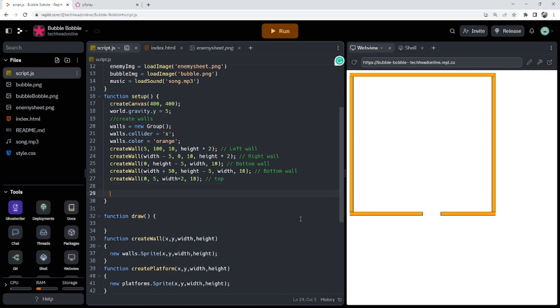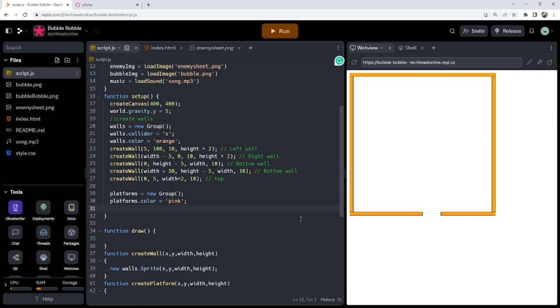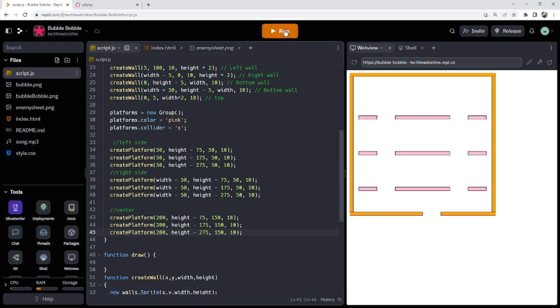Now we can create platforms using that createPlatform function. Platforms equals a new group. The reason we do it as a group is that when we come to do things like jumping, we only want to jump if we're colliding with the platforms group rather than checking individual x and y coordinates, which makes it a lot easier. I've already got the platform coordinates pre-done and if I run this now I've got a nice little area to work with.